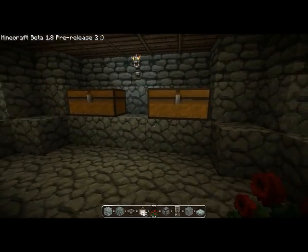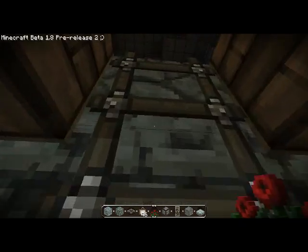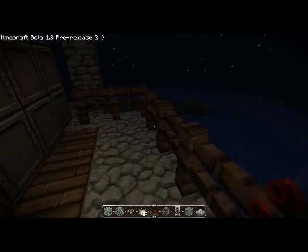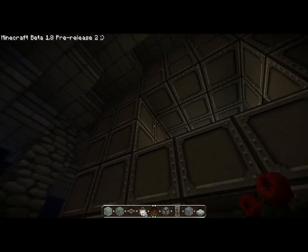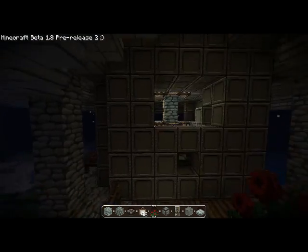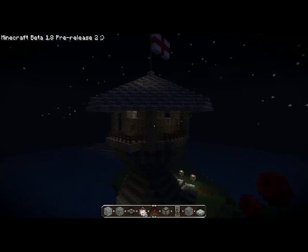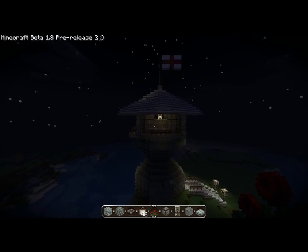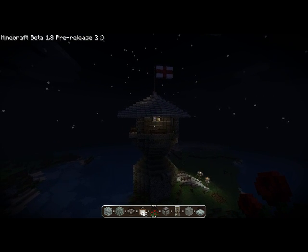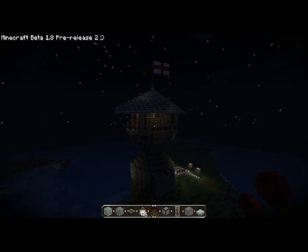It's usually just a lighthouse keeper. Some more chests. And up here — safety first, you know. And then we have the light. Let's turn it on. There we have it — as close as I can get to a rotating lamp in the lighthouse.